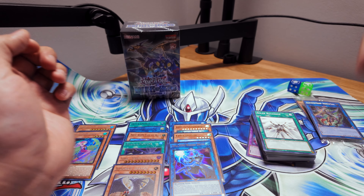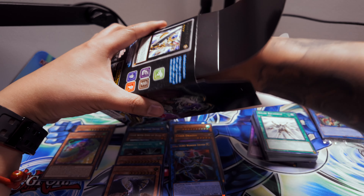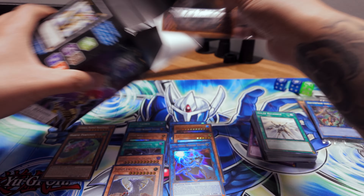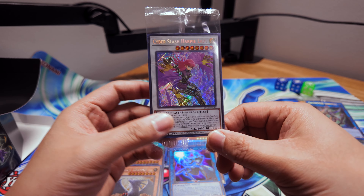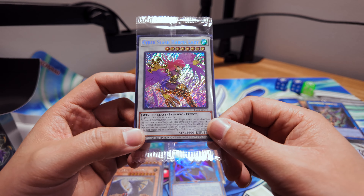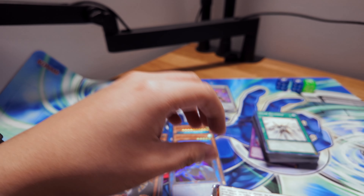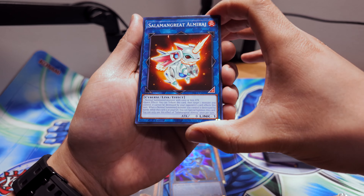On to the final box of destiny! The dice we got is another Al Mirage. The promo is Cyber Slash Harpy Lady — that's cool, I did want this card, it kind of works in Swordsoul so I'm not gonna complain about that whatsoever. Alright, our final two packs right here, let's go.